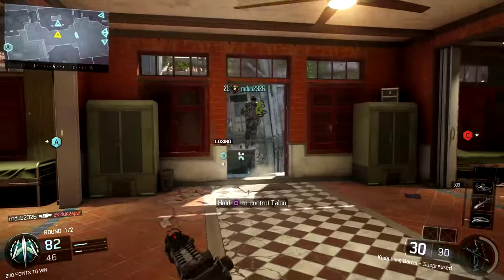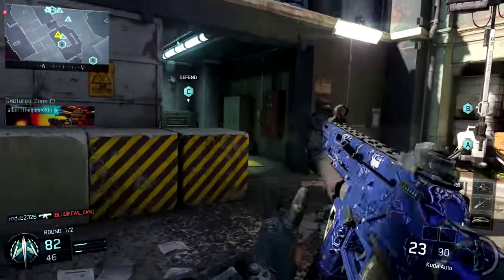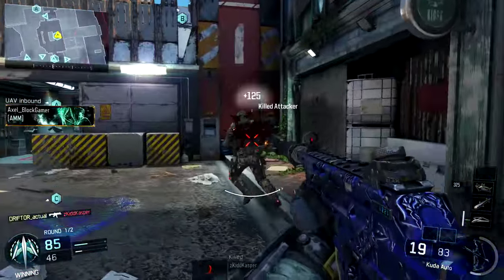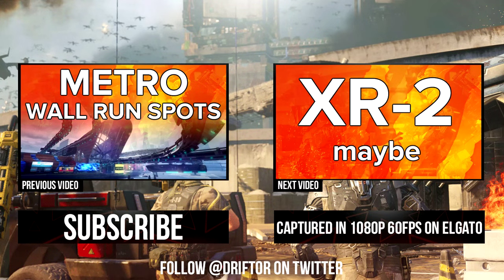That is all for this episode of In Depth. I hope you enjoyed it, learned something useful, and I hope to see a lot less of you running this goofy setup because it's definitely not practical. The previous episode was on Metro wall-run spots, the next episode is going to be on the XR2. Gun reviews tend to take longer than statistic-type episodes, but I'm going to try to have that done for you tomorrow. As always, if you enjoy, don't forget to like, favorite, and subscribe. Drifter out.